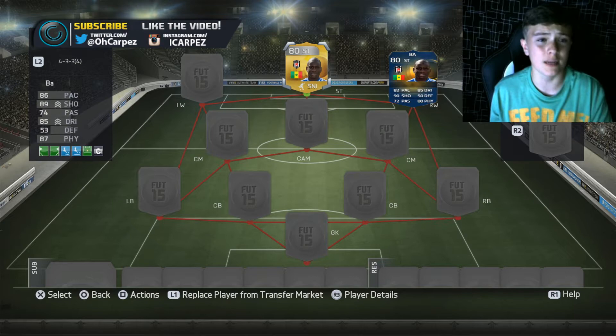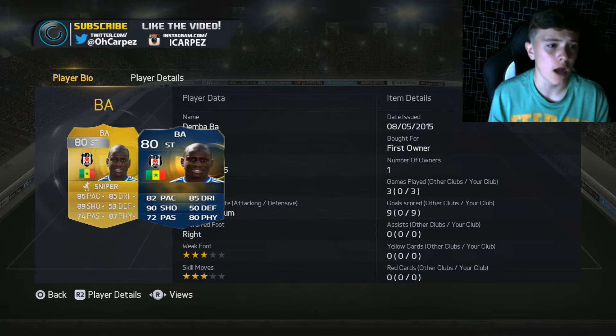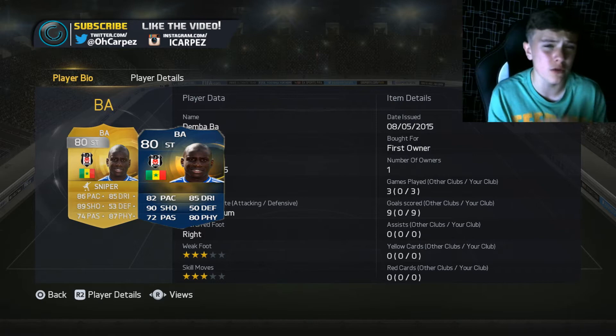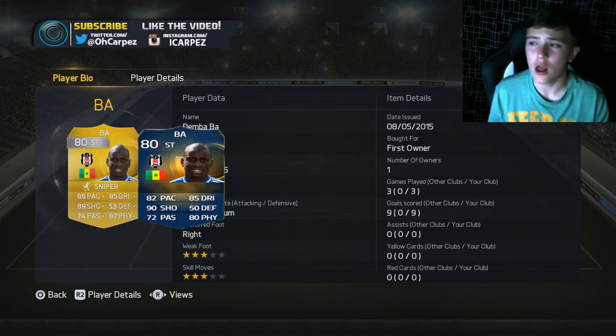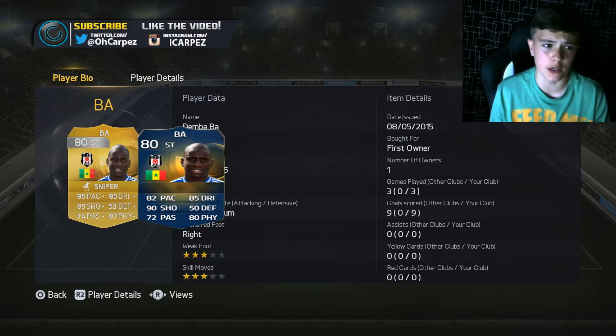Dembélé originally on the Team of the Season got 82 pace, but with the attribute card we've got 86 pace - only four more, which isn't really that good. For shooting, Dembélé actually got 90 and we've got 89, which is really close. Passing is only 72 with two more added. His dribbling is spot on - 85 dribbling on Team of the Season, and we've also got seven more physical, though on TOTS he only has 80 physical. Dembélé is six foot two.